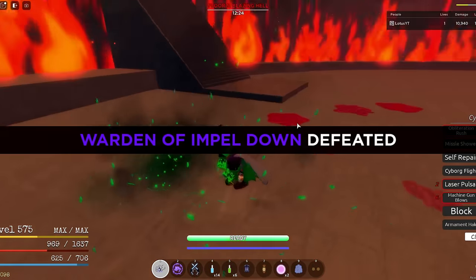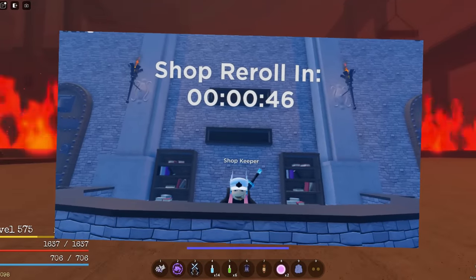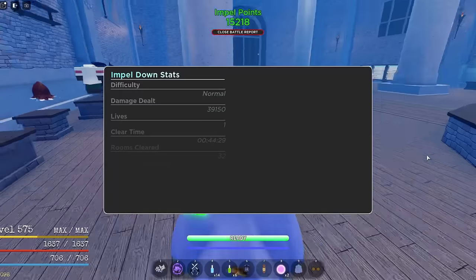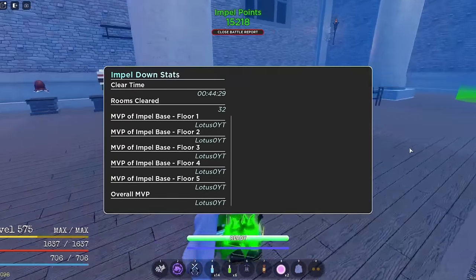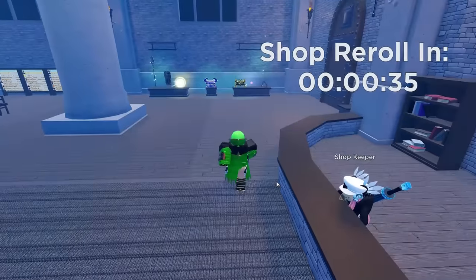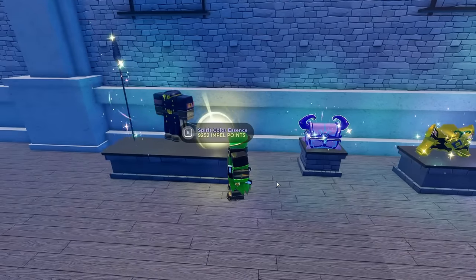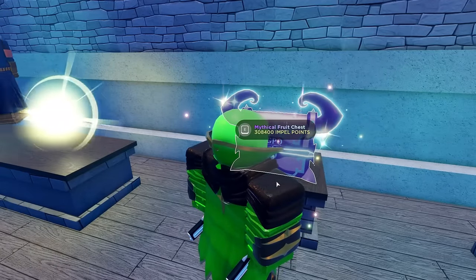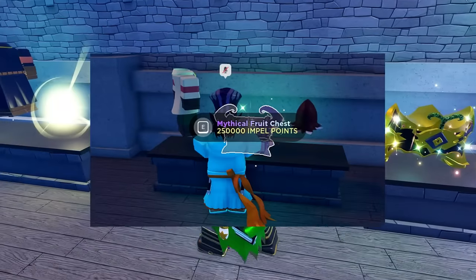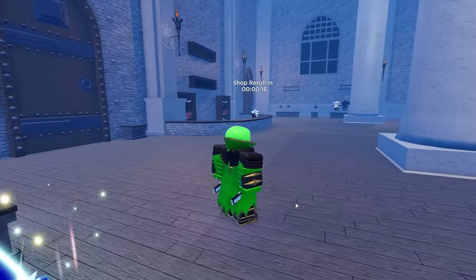Every 10 minutes, the Impel Down shop will reroll and new items will be presented to you. If you get lucky enough, you might actually stumble upon a mythical chest in one of your options to buy with your Impel Down points. There are around two variations: one is 500k points — very crazy — and the lower variant is around 250k points. I'll show two screenshots of both variants.